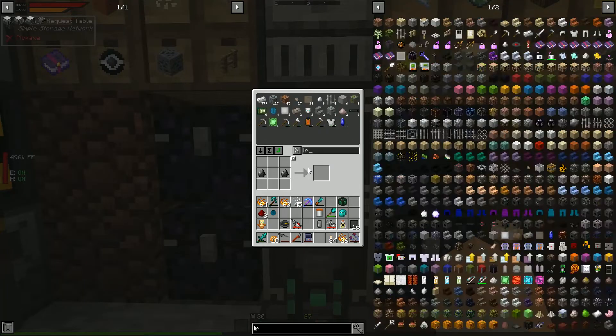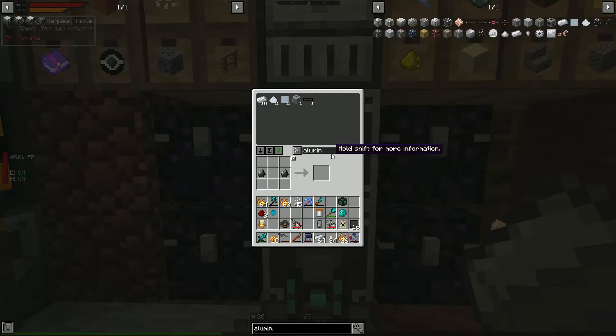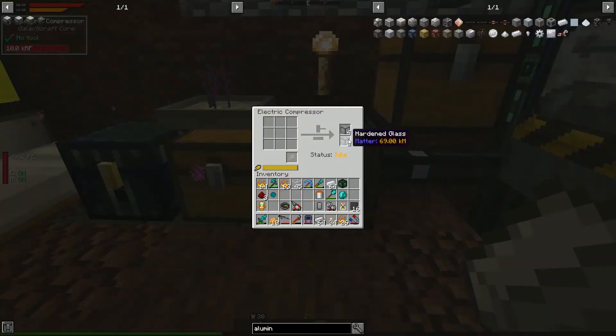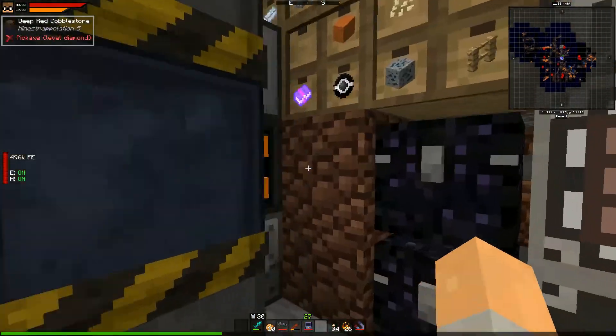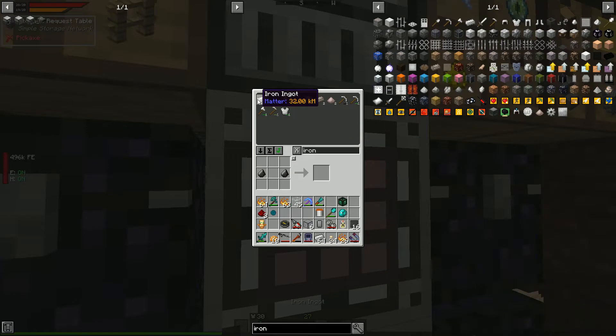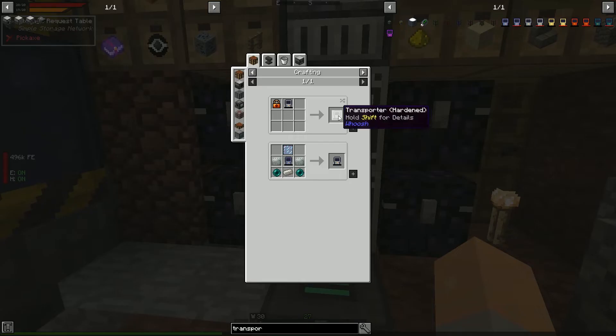Let's take a stack of iron and a stack of aluminum, put those into our compressor to get tin. We'll also put a stack of iron into the pulverizer to get iron dust. With that working, let's bookmark the hardened transporter recipe and the more complex reinforced one, then continue upgrading when possible.